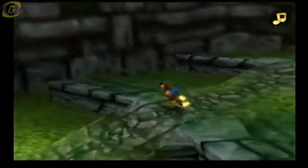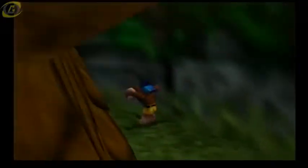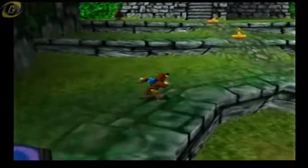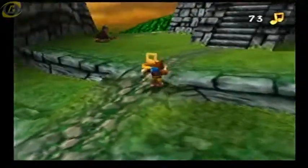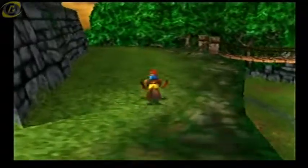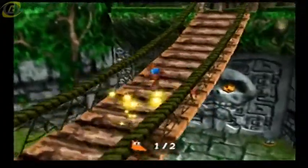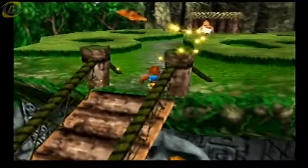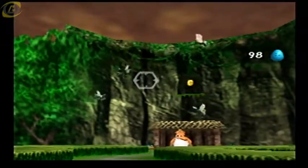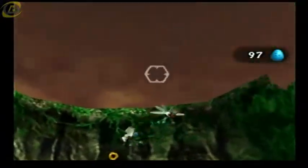Okay so I hate how slow they talk, even though I could probably speed it up but I'd rather not. Okay I remember — is there something behind here? Maybe I'm crazy. Yeah I'm crazy. So in this one there's no Mumbo tokens — there are these little creatures that you have to gather. Luckily it's just two or whatever you need. Okay so there's the other Jinjo. Let me see if this is a Jinjo or not.